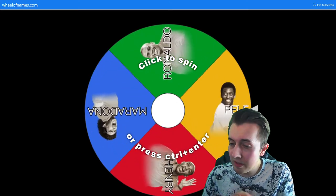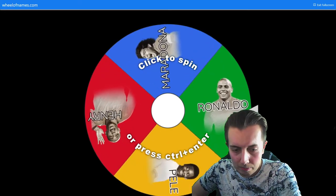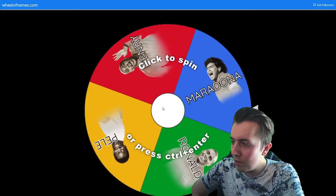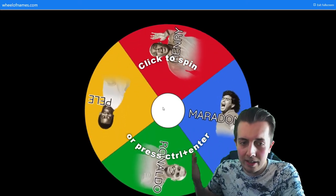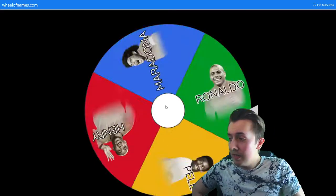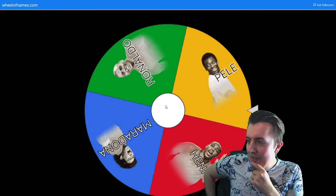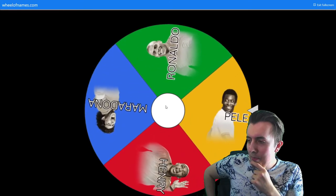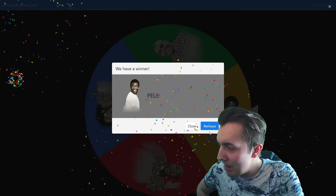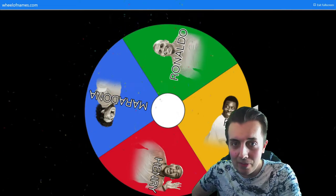We're going to try to get whichever player the wheel chooses. Let's give it a spin and see what we get. If we pack this player, I'll be doing a giveaway — if not, I won't. Pretty simple. And it lands on... Pele! You guys could be in the mud on this one.